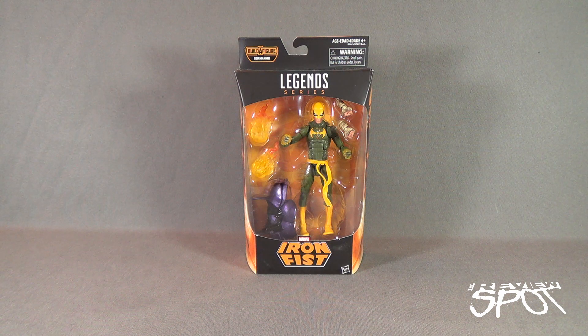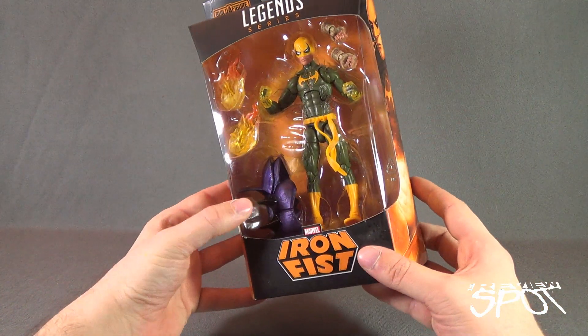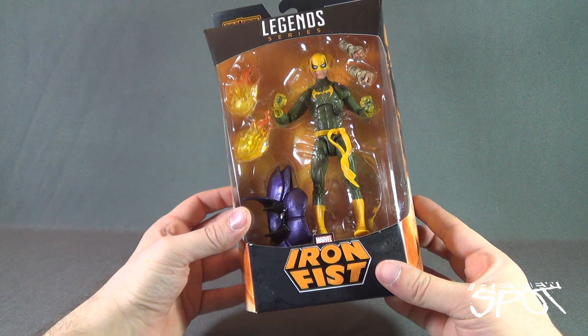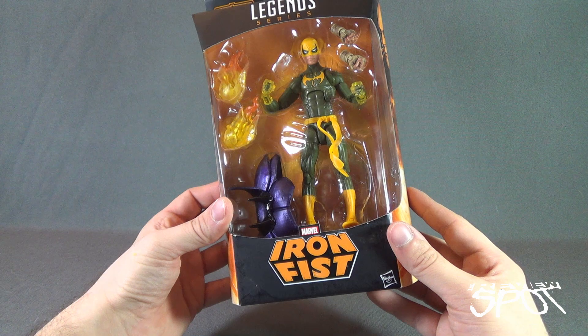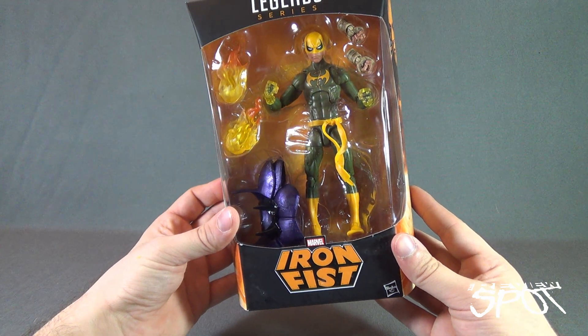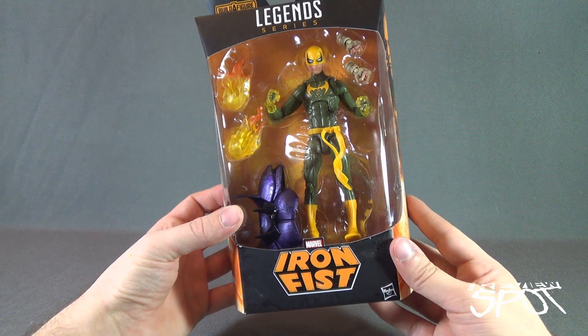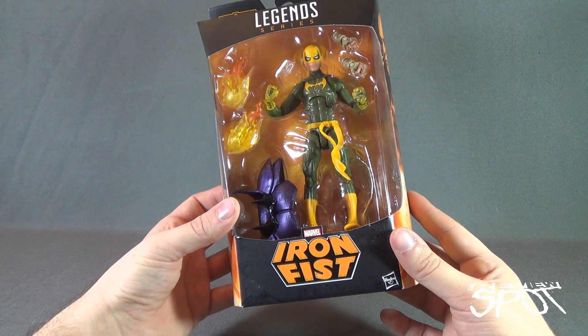Today's toy spot we're looking at the Hasbro Marvel Legends Dormammu wave, specifically Iron Fist. After covering so many dark-colored figures lately, it's a nice breath of fresh air to get a very bright green and yellow character. I have to apologize — I forgot Iron Fist was in this wave. He comes with a pair of interchangeable hands.